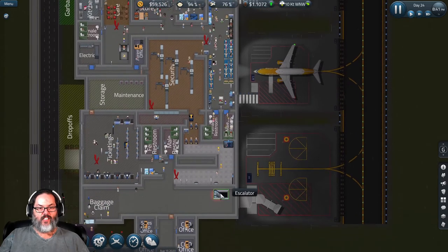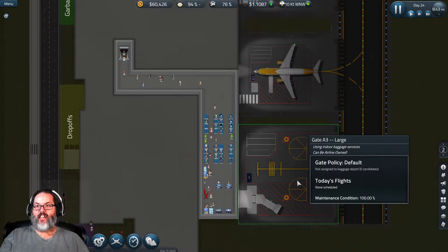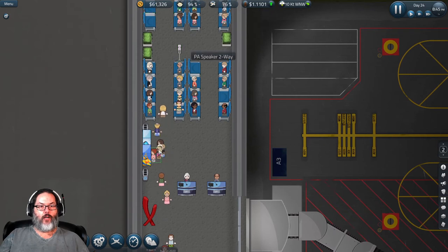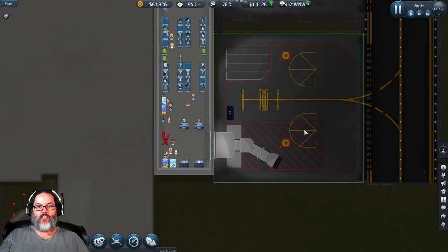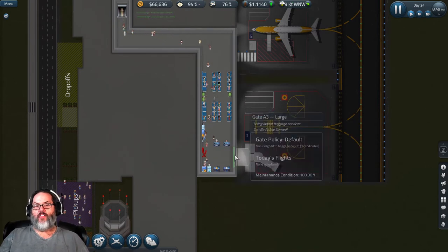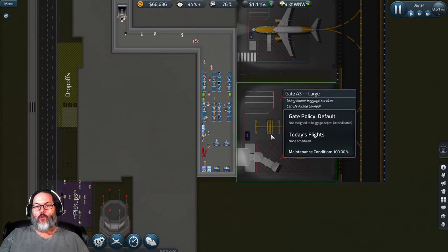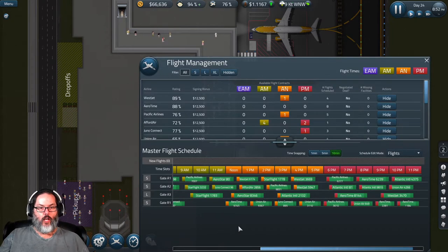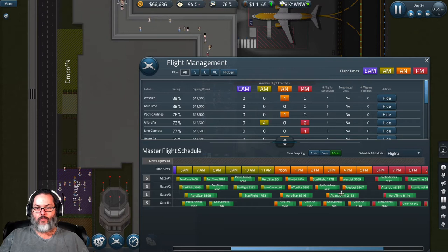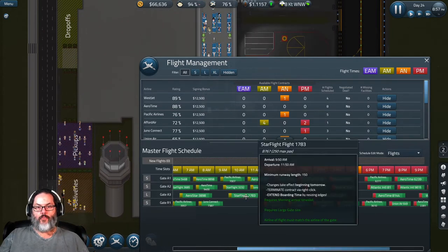We added a stairway up here to get to the second level, and an escalator up from the bottom level. We've built this area up here — got seating, a PA speaker, vending, and four gate desks because this is a large gate. You can do it with two or three, but we're going with four just to make sure it gets processed. Looking at gate A3, we've spaced out some flights and backed one up an hour.